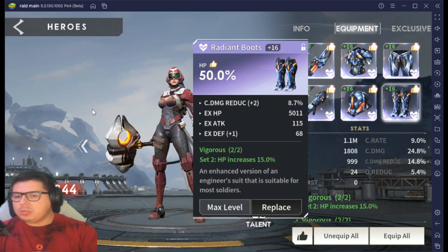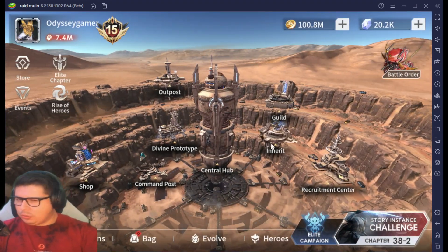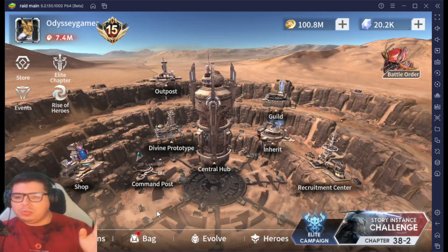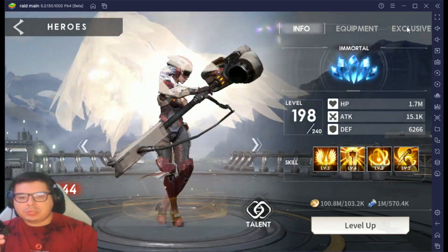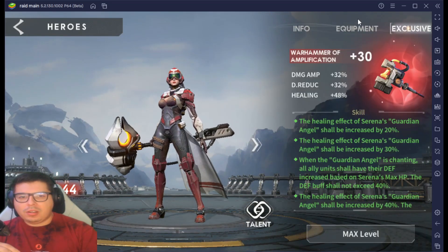I also did 50% HP main stat on the gloves, helm, and radiant, so she will keep your team alive. I'm able to keep my team alive in Hell Altar to a certain point. She's gonna be your number one main hero — if you have a DPS, an SS, maybe a Luke or Kree, it doesn't matter. She's gonna be your number one priority to max out; spend all your resources on her talents and equipment.